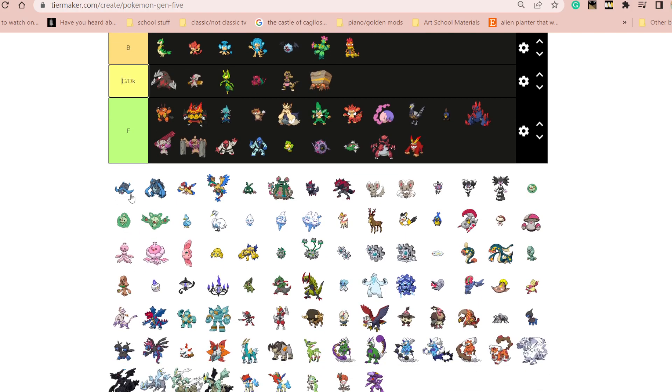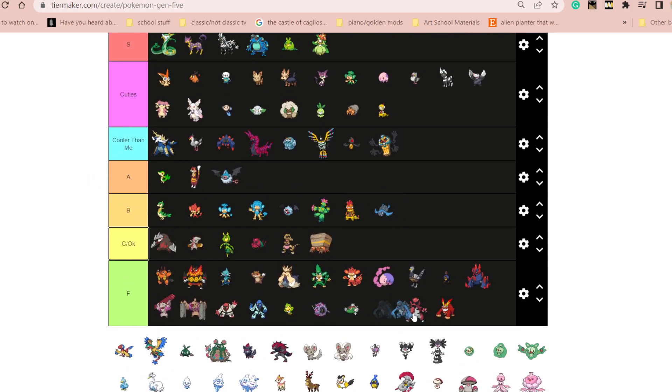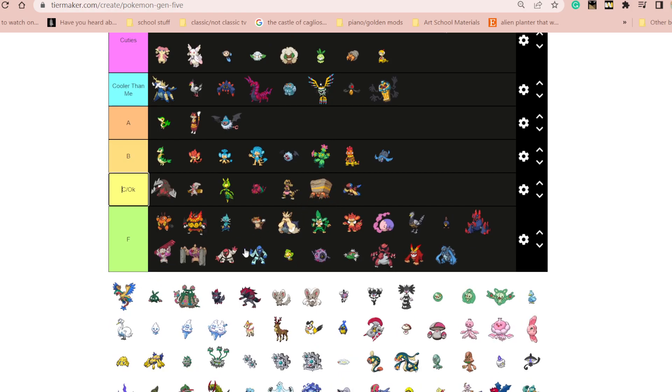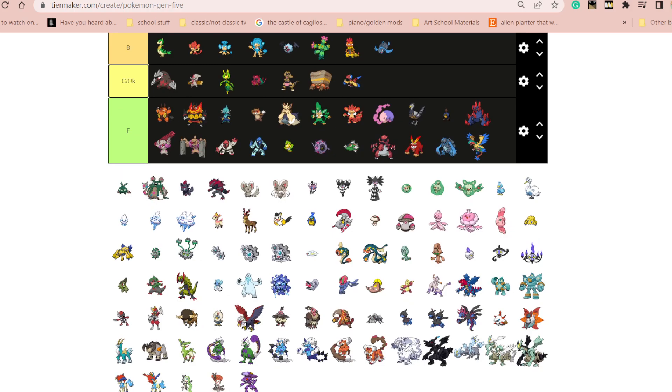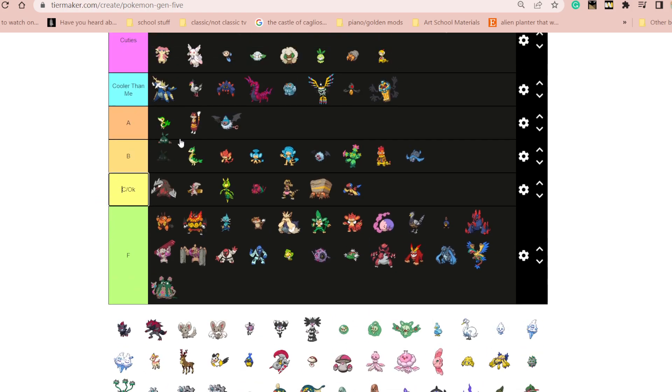I feel like it could be cuter. I do kind of like it though, could at least be decent. This doesn't do anything for me. This is kind of goofy looking. I don't like this. This is an abomination, but I actually kind of like this — it's cute in an ugly way, so it's going in cuties too.